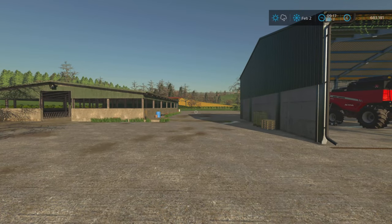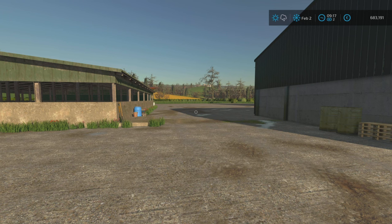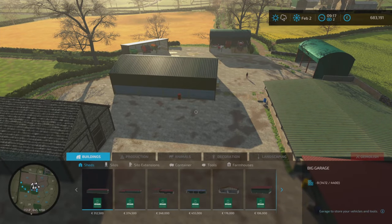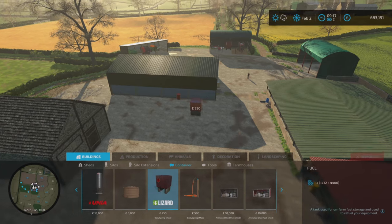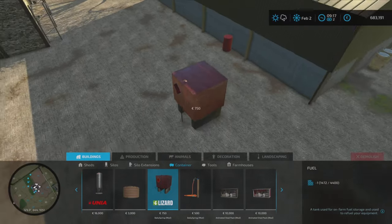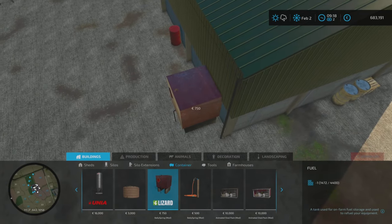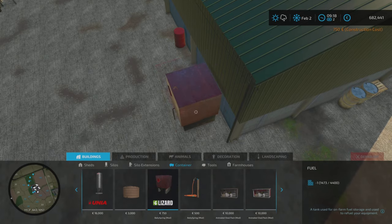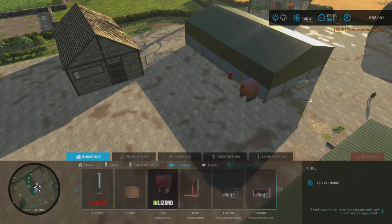I'm going to add a couple of things to the yard because we do need them. First of all I got rid of the old one - we're going to use the Ballyspring one, and that's going to be this fuel tank. Should we do snapping mode? It's going in there - we'll go about there. Done. You can get some fuel from there. I think the tractor does need some.